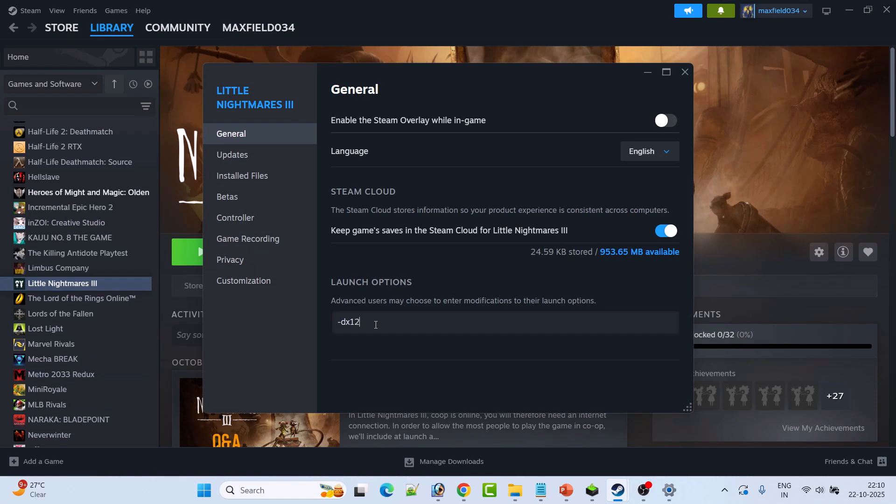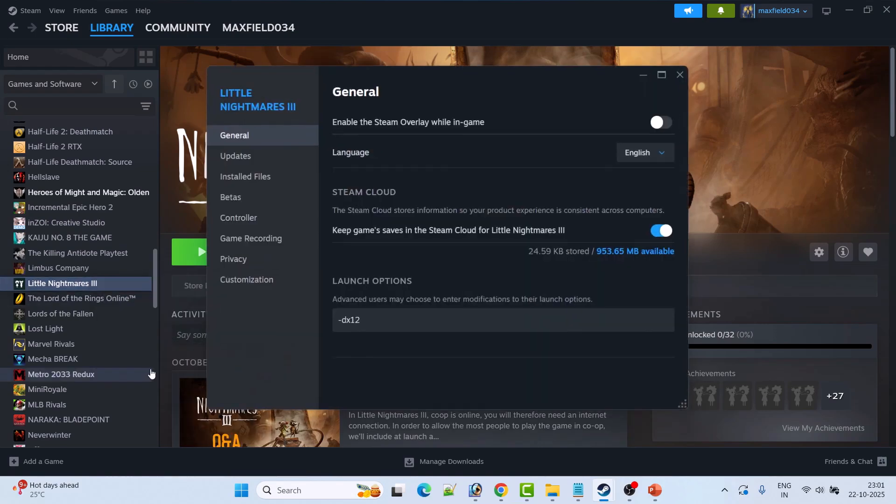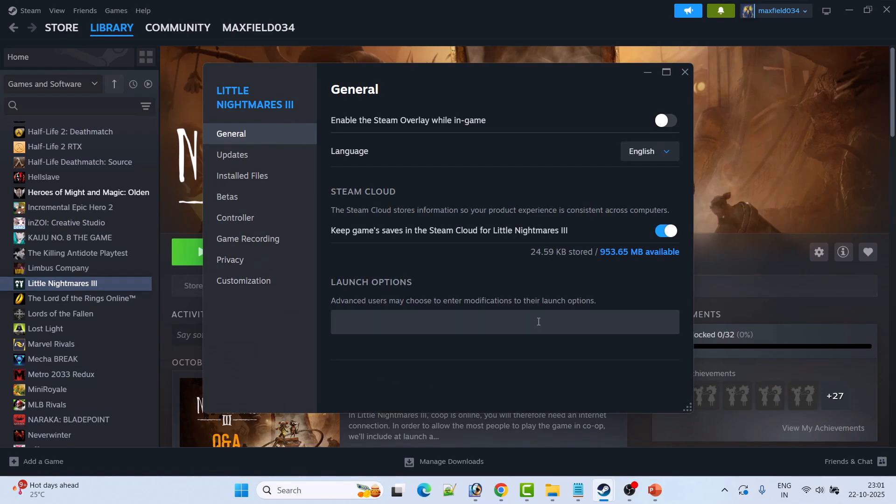If that doesn't work, go to Properties again and type -dx12, close the tab and launch the game. If it's still not working, go back to Dispatch game Properties, remove the command from the launch options, and follow the other fixes mentioned in this video.